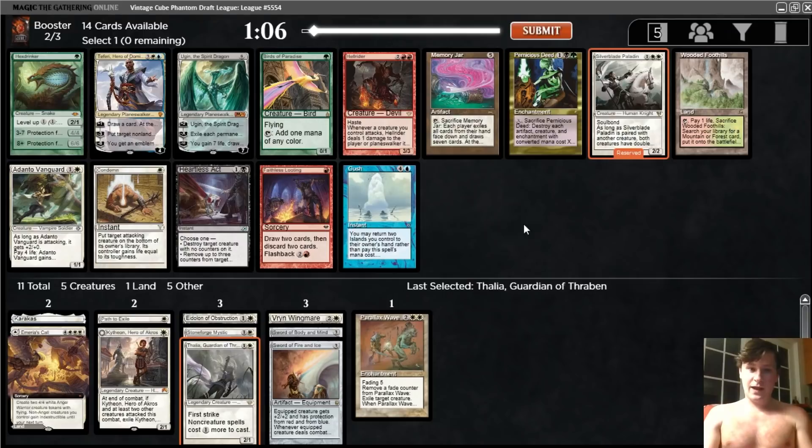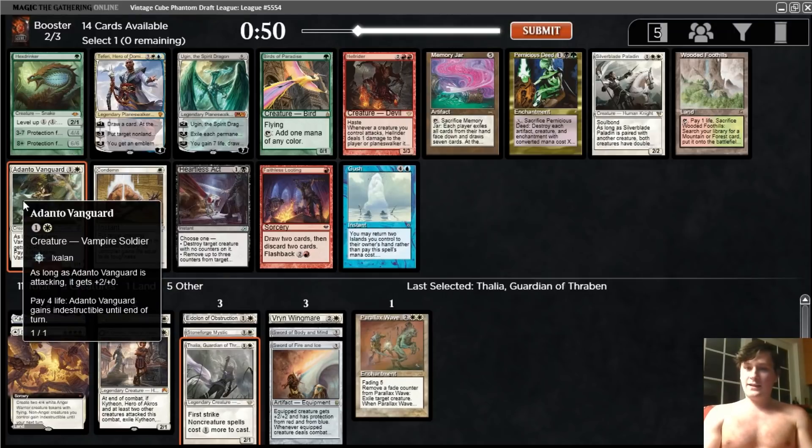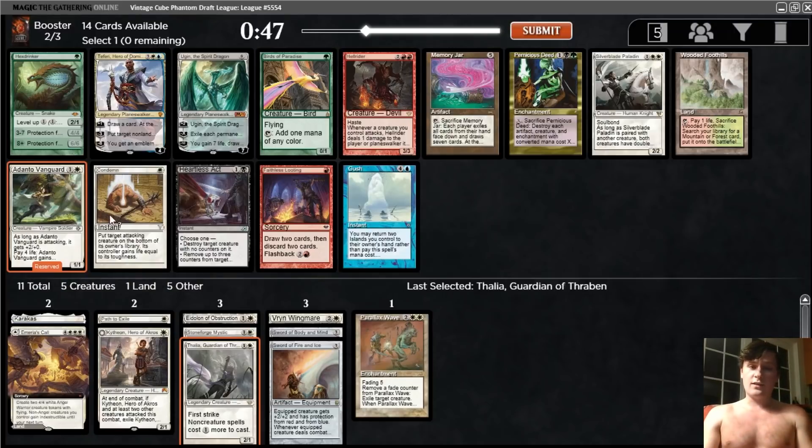Now we have Silverblade Paladin and Adanto Vanguard — they're both really good and I would like them both. I think I'm going to go with the Adanto Vanguard for two reasons. First, I think two-drops are just better than three-drops; you really want a low curve in this deck, especially when you can't rely on getting a bunch of Moxen. And secondly, it's slightly less likely to come around — this takes double white and this only takes a single white. So there's a world where someone drafting red-white aggro can splash the Vanguard but not the Paladin. For both of those reasons, we'll take the Adanto Vanguard and hope to wheel the Silverblade.